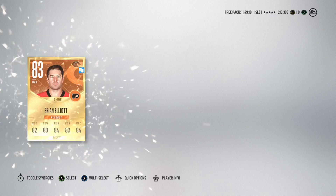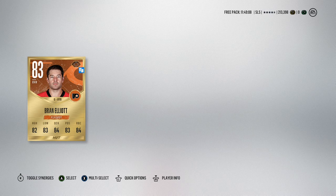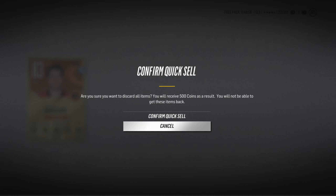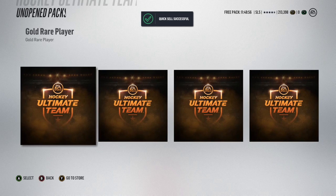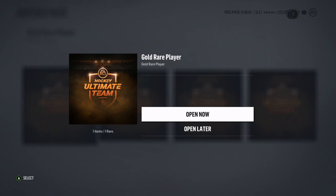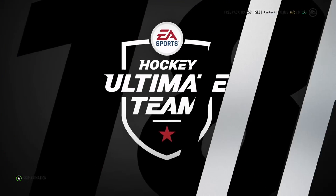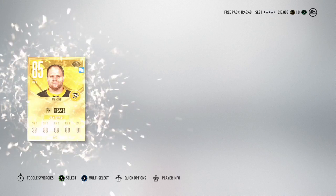First up we have Brian Elliott - the one player that I have probably pulled more than any other player in Hockey Ultimate Team. What you don't want as a gold rare player is an 83 overall goaltender. Possibly the worst thing that you can get as a gold rare player. If you disagree, let me know if there's anything worse than an 83 overall goaltender.